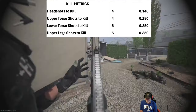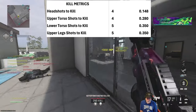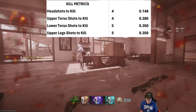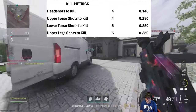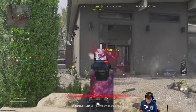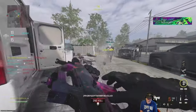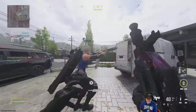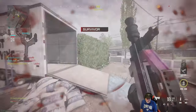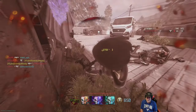I bet you thought old grandpa forgot about the kill metrics. Headshots: four at 148 milliseconds. Upper torso slash headshots: 280 milliseconds if you get four shots in the upper torso. Lower torso and upper legs still competitive at 350 milliseconds — this is a beast. I went into this first match feeling really confident carrying the DG-58 with the Jack Nightshade. I think they call it Jack Nightshade because it turns out the lights on the enemy.